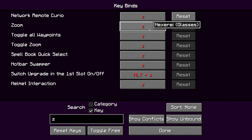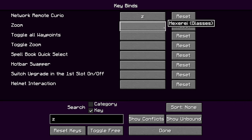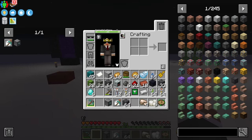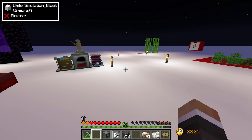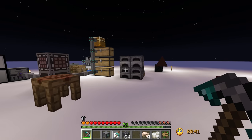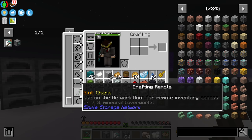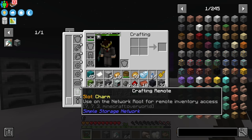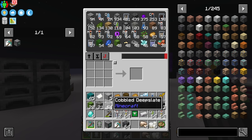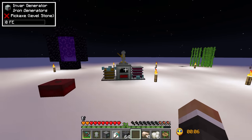In Options > Controls > Key Bindings, searching 'remote' reveals a network remote curio key bind. Setting that to Z lets us open the storage remote just by pressing Z, even without the remote in our inventory — it stays in the curio slot. However, Twitch chat warns there's potentially a bug where dying with the remote in the curio slot will delete it, so for safety it might be better to keep it in your regular inventory for now.